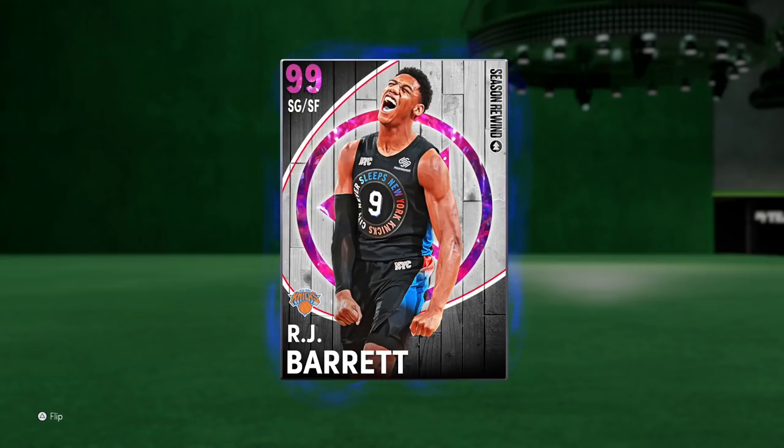Usually the season rewind players go for a lot of MT — more the Galaxy Opals and Pink Diamonds — but as far as the Dark Matters, they're actually somewhat balanced in price. I paid 125k for this RJ Barrett, which might be worth it or might not, but at least it wasn't the 300k the Dark Matters used to go for earlier in the year.